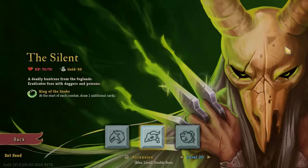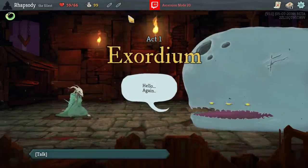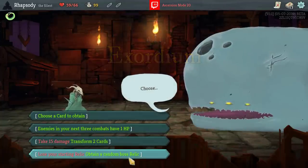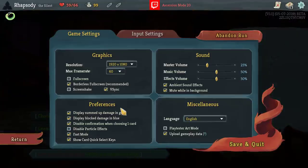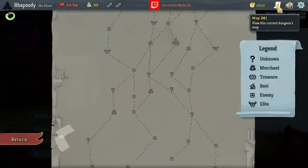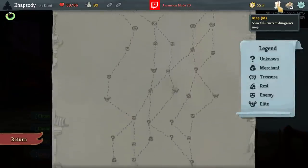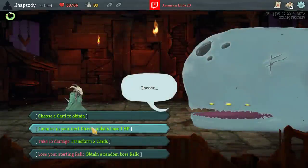My name is Rhapsody and welcome back to Slay the Spire. We're going to be playing The Silent on A20. Enemies in X3 combats have 1 HP — it's always a very appealing one for me. There is not the possibility of getting 2 Elites with this, but it's very likely I get 1.